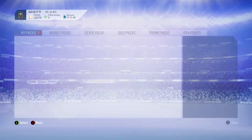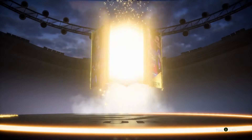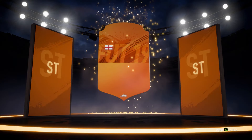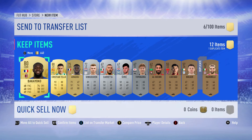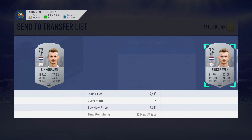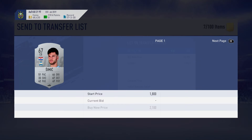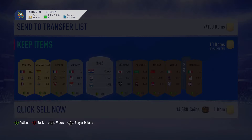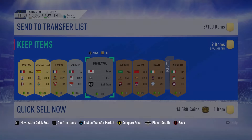Next up we have a prime mix players pack, and of course no rare card again. But it's a special card — that's very good, it's 14 and a half K. It's Mary. So I discarded him because why would you keep him. We got some good players; he is worth about 3 to 4K and I've already sold him. So we made at least some coins back out of this pack.